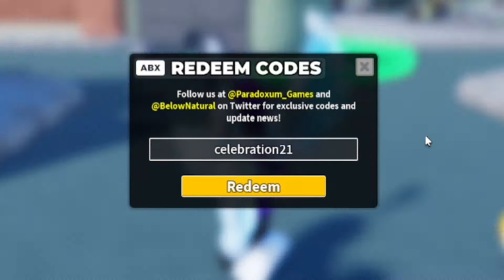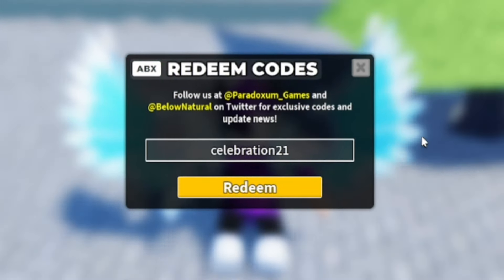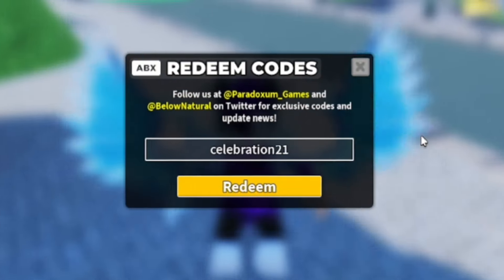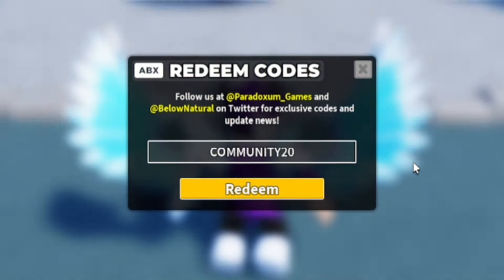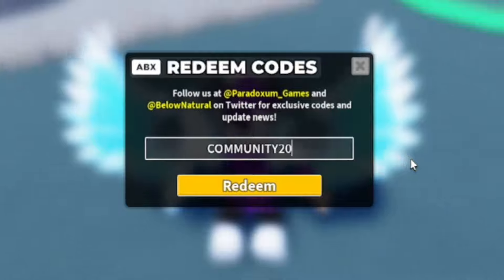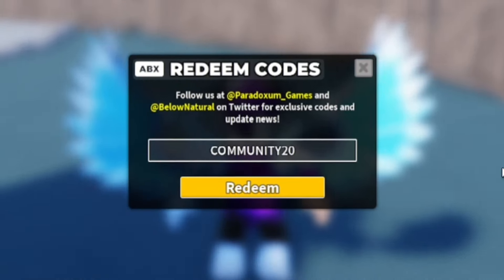Next, redeem the code 'celebration21' — C-E-L-E-B-R-A-T-I-O-N-2-1. That gives you a party skin crate. Then redeem the code 'community20' — C-O-M-M-U-N-I-T-Y-2-0. That gives you the Community skin for the Minigunner, but you'll need to have the Minigunner first in order to redeem that one.